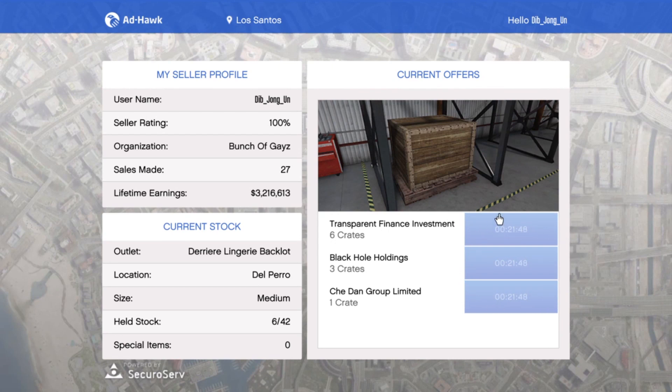The bummer is they patched the glitch where you could bypass the wait time, so you've gotta wait about 21 minutes if you want to sell other stuff. But fast forwarding through that — 162,000 for free for 36 crates. Missions are usually easy as hell in a solo lobby.